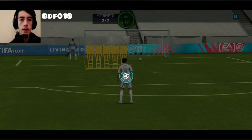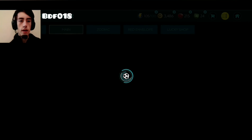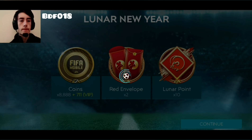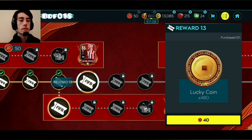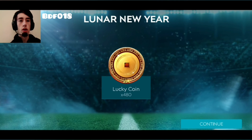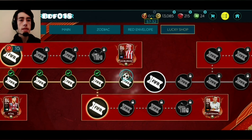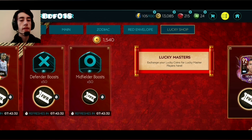After three attempts we do complete our last skill game. Now let's go and get our Lunar card. Before that, we're going to get our Lunar point reward, which today is 480 more lucky coins. So we have a lot of lucky coins now — that puts me up to 1,540.